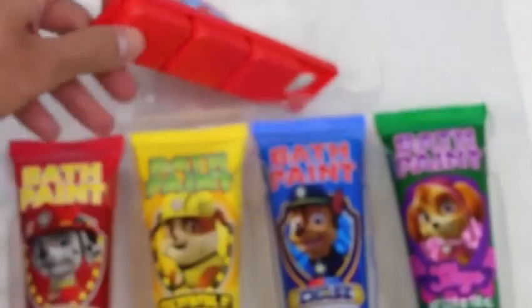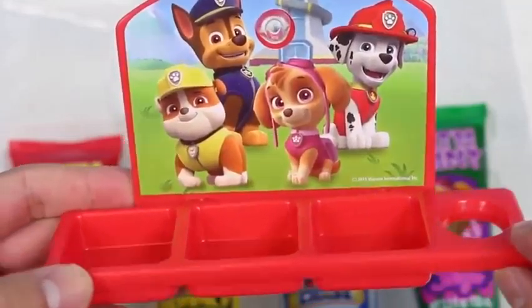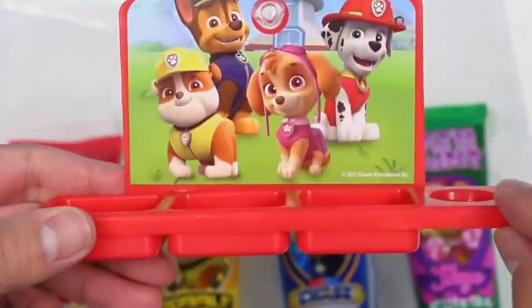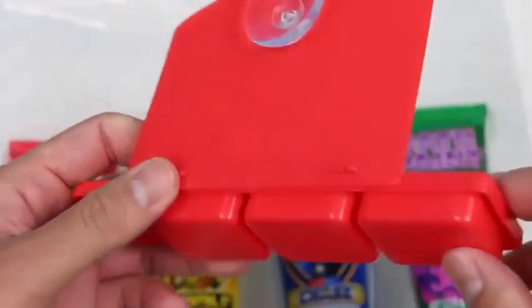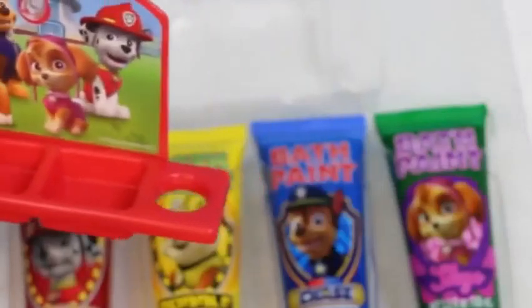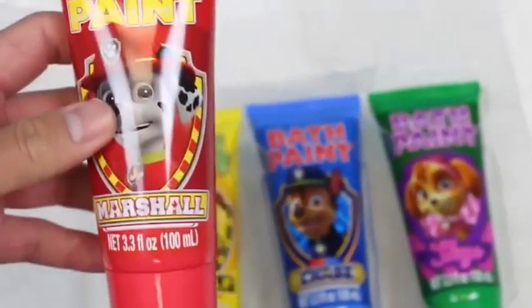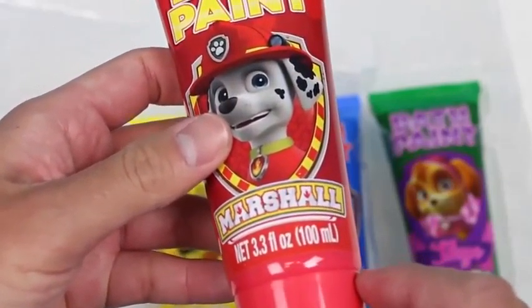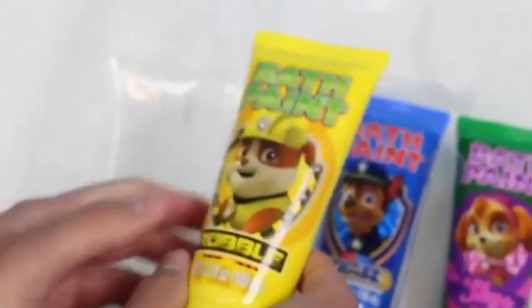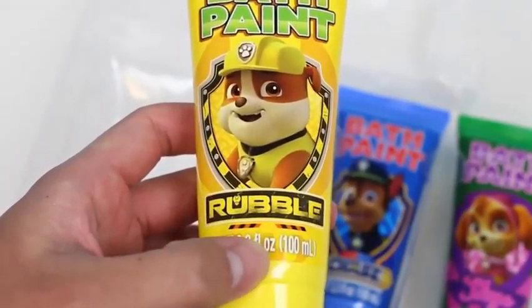Hey everyone, Awesome Disney Toys here, and we're going to have another bath time party. We'll be playing with the Paw Patrol bath paints today. Let's take everything out of this box. Here's our no-roll paint brush. Here's our paint palette — we get a background picture of the Paw Patrol gang and it can hold up to three different paint colors at once. There's something in the back — yep, awesome!